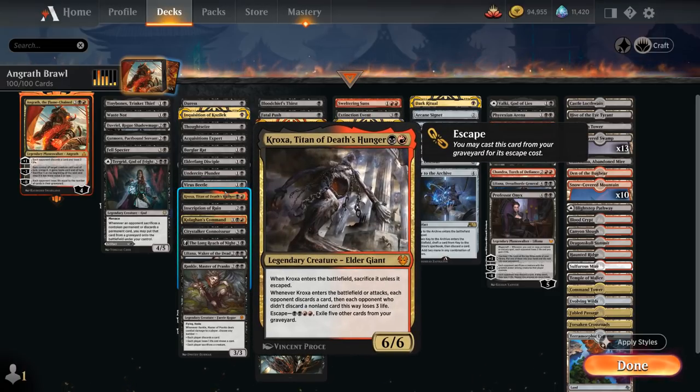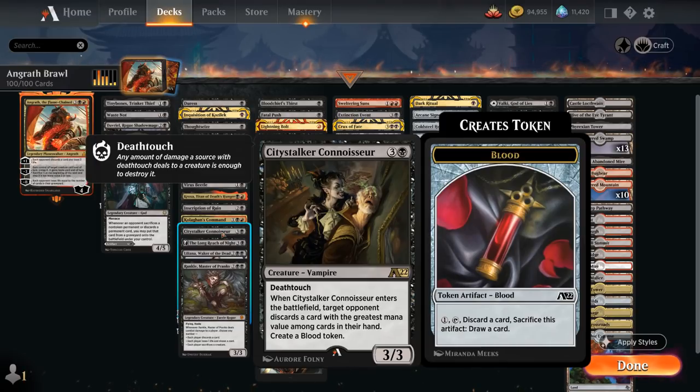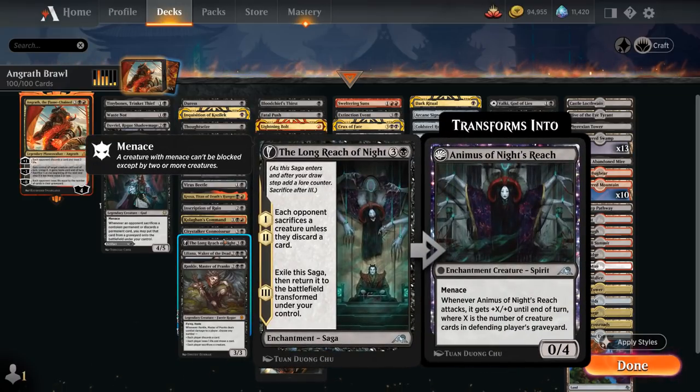Then there's Kroxa, that can also be escaped out of our graveyard as a powerful 6/6 Elder Giant that makes the opponent discard when it enters or attacks. We've got Kologhan's Command, which often blows up artifacts or makes the opponent discard, and potentially gets a creature back from our graveyard. City Stalker Connoisseur is a 3/3 with deathtouch making the opponent discard their most expensive card. Long Reach of Night is a Saga from Kamigawa making each opponent sacrifice a creature unless they discard a card on the first two chapters, eventually transforming into Animus of Night's Reach.